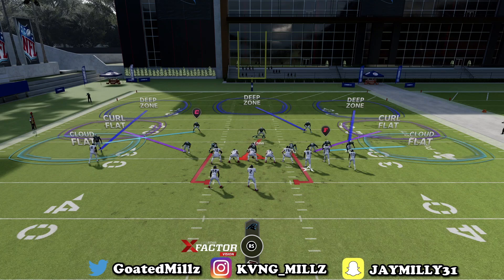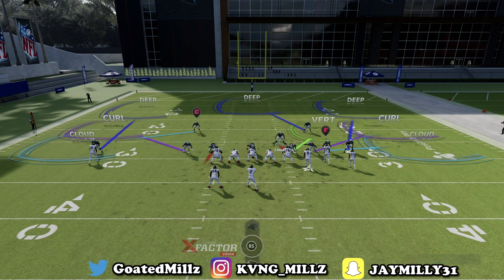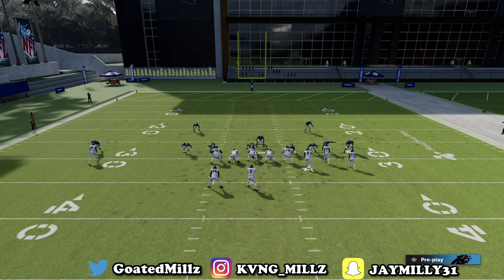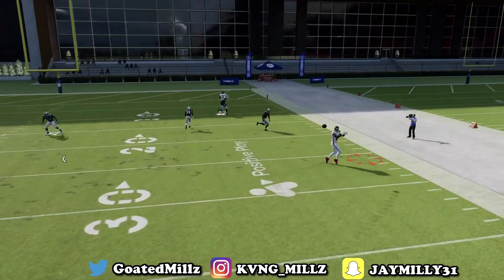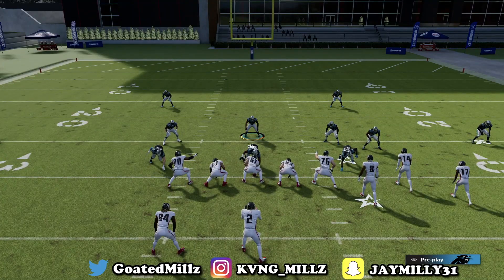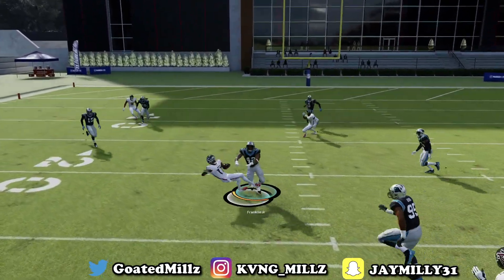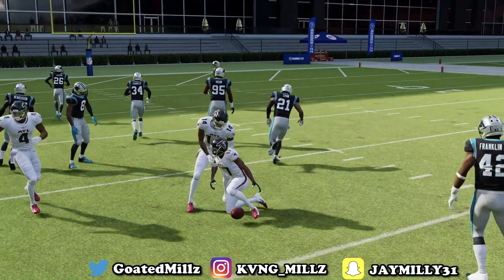Another thing you could do is send all your D-linemen and put one of them in a bird hook. Bird hooks take away hitches and curls — bird hooks are not bad. I sometimes use bird hooks. It is all about adjusting to your opponent at this point, because you got the tips, you got the setups — it's all about adjusting. That actually would have been covered if I could do the zone drops in practice mode. I don't know why they won't let me.